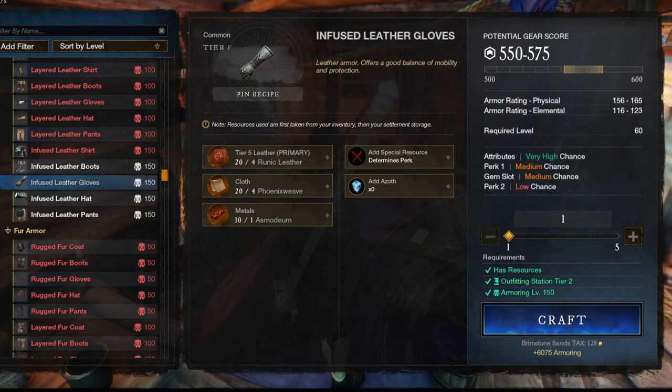However, one thing you will quickly notice as a new crafter is that this alone is not enough. Even with all of the cooldown materials, your crafting potential will not be 600 gear score. This will only make crafting 545 to 575 gear score possible. So you will need much more than just the skill and the materials to be an effective crafter.